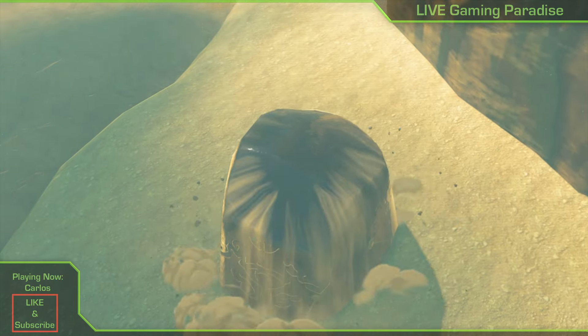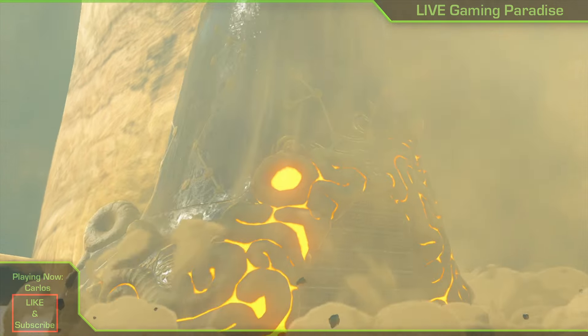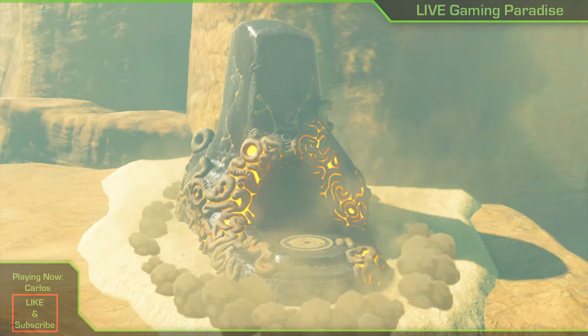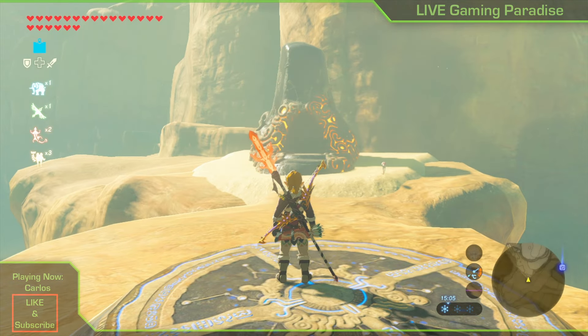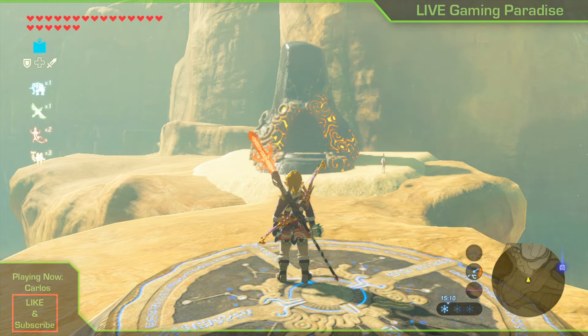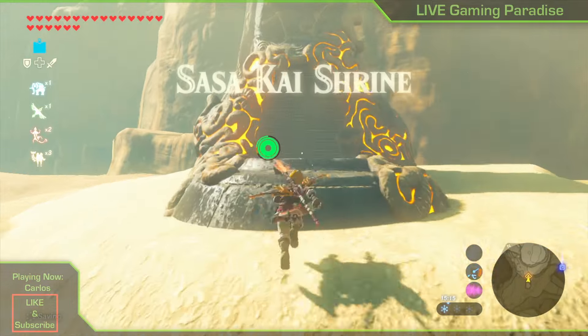Once the shrine comes out of the ground you'll be able to complete this one, and you have completed a shrine quest which is called Sign of the Shadow. I've spoken to that parrot before, that's why you didn't see Sign of the Shadow as a shrine quest — I spoke to him before and then did other things before coming back to the shrine.